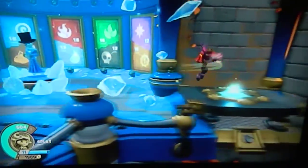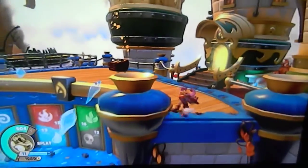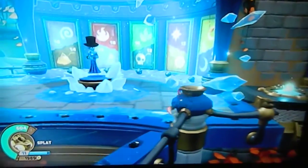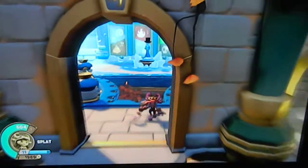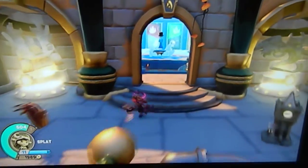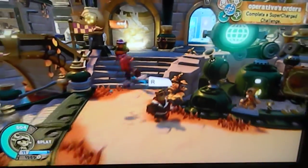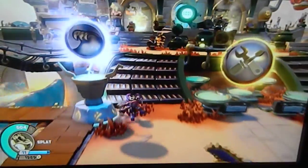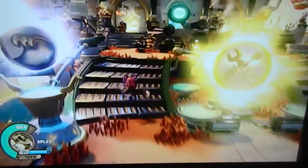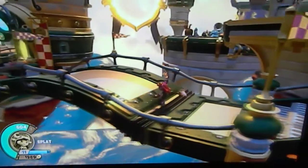In Swap Force there was even more. In Trap Team there was even more. But in Superchargers, not a lot in the hub. In Swap Force, there are these pedestals that increase your chance of getting more coins. In Skylanders Giants, there's this Wheel of Fortune that allows you to increase the chance of gold, power, health, and experience.